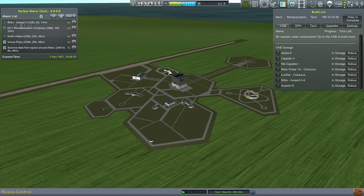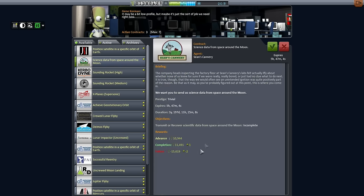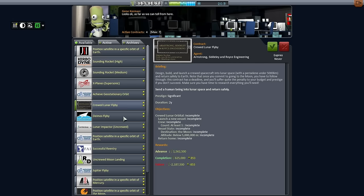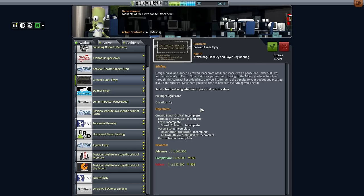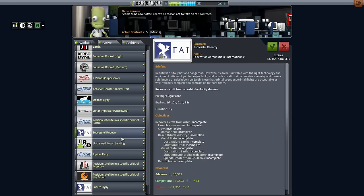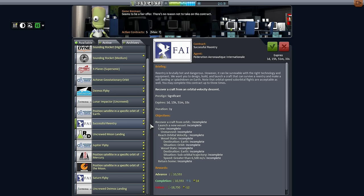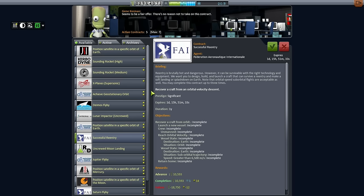Let's take a look at Mission Control to see what contracts we can pick up. We'll want Science from Space Around Earth — we can do that. Science from Space Around the Moon? Definitely. And then the lucrative contract: crewed lunar flyby. We've got two years to take care of it, and we have to be below 5,000 kilometers, and returning home is part of that — very important. We'll take it. Successful re-entry requires unmanned, so there's no real point in that one.